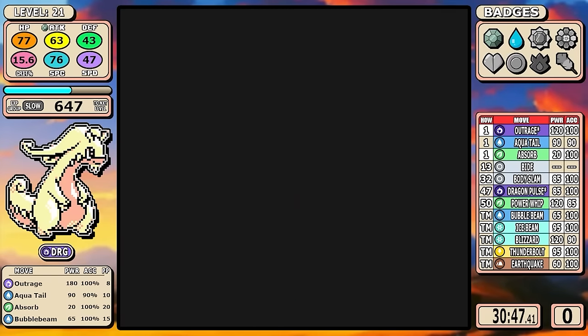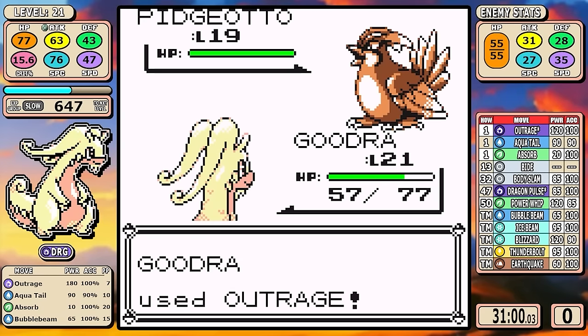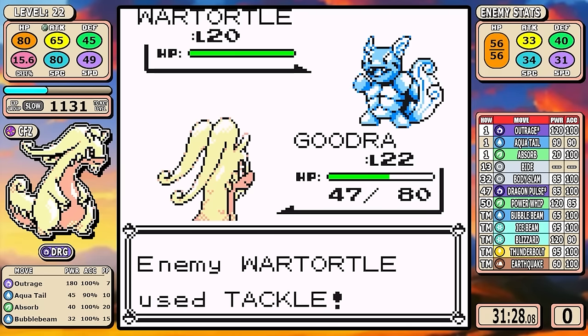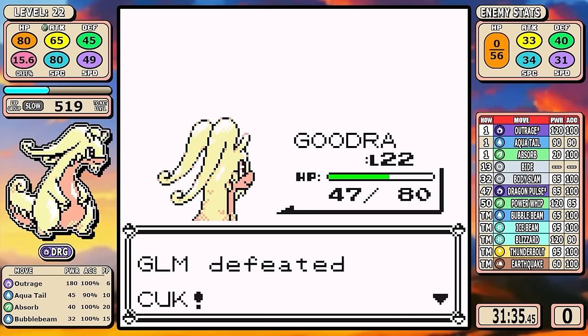Looking at Rival 3, it's the same exact situation as Rival 2. I'm going to go straight Outrage on the Pidgeotto — not playing any games with Sand Attack. We're going to easily crucify this battle. I do hurt myself again, but even though Squirtle has evolved into Wartortle, it just doesn't matter.